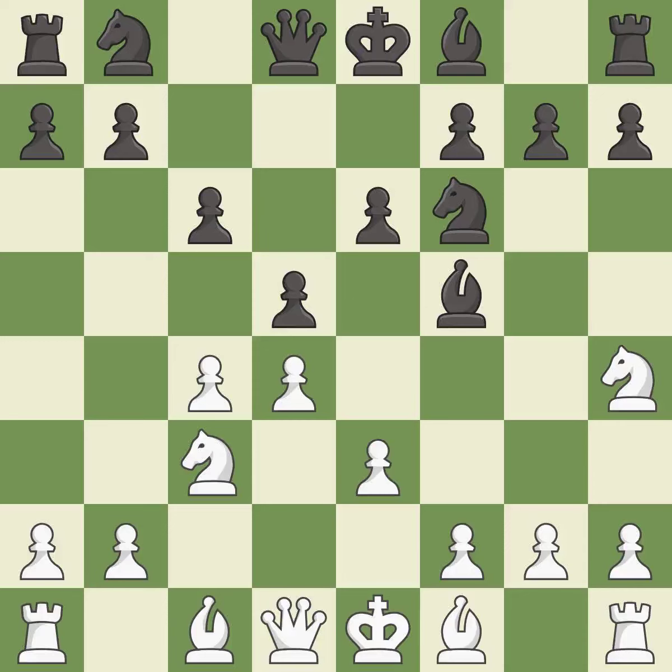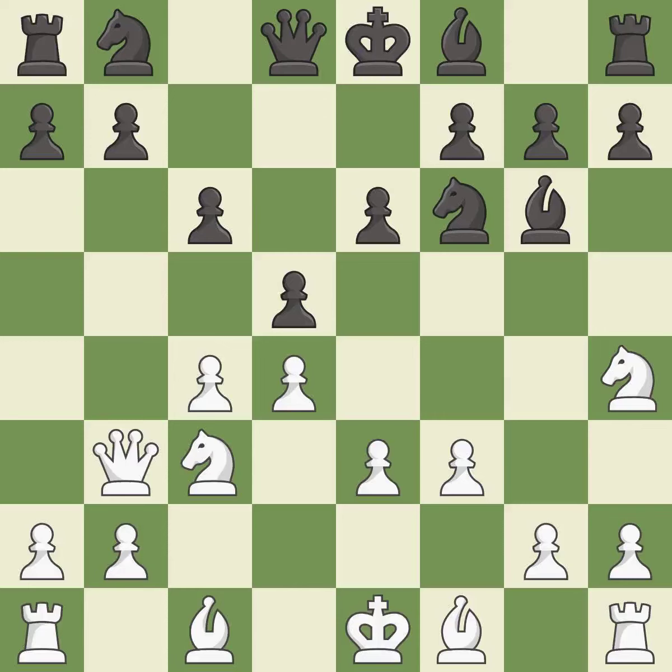Nh4 attacks the bishop on f5 and allows the queen to develop on the king's side. b4 moves the attacked bishop to a central square where it attacks the g2 pawn. This kicks an opposing bishop, which then moves to safety. A queen develops off its starting square, getting it into the action, and defends the attacked pawn.